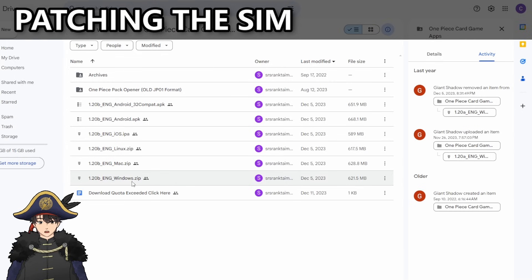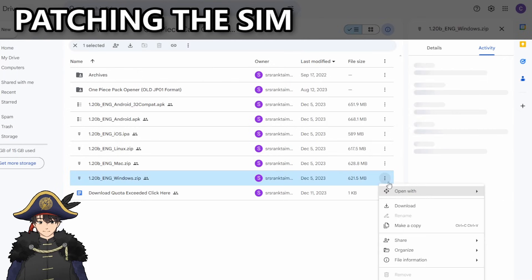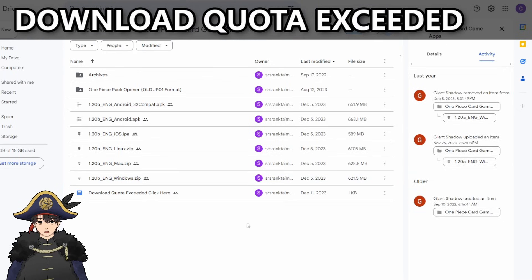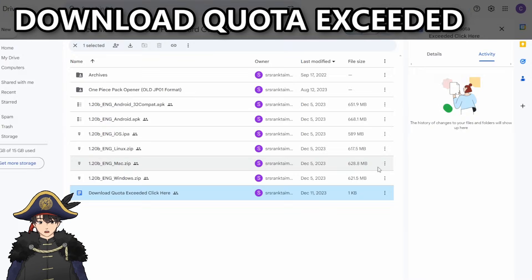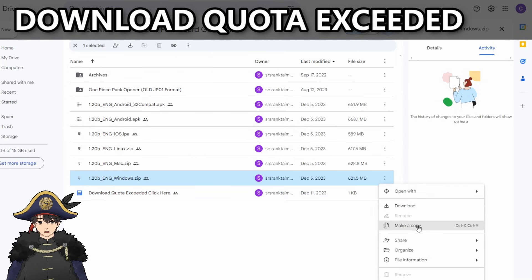We'll go ahead and download the Windows version for the purposes of this video. One thing to note is that whenever a new set drops, traffic can get pretty congested on Google Drive or Dropbox and you might hit a download limit. The way to get around that — there's a document here called 'download quota exceeded, click here' with instructions on what to do. Basically, you just make a copy of it onto your own drive. If you click on the version you want to download, there should be an option that says 'make a copy,' and then you can download it from your own drive.